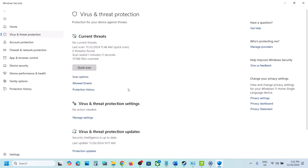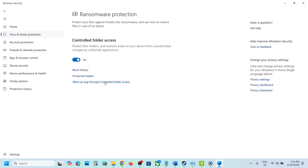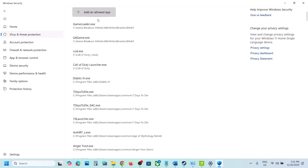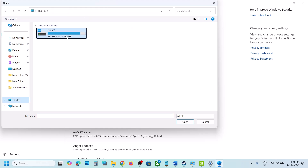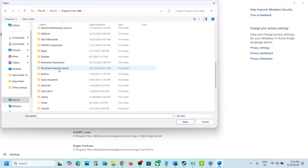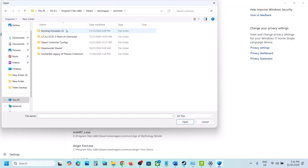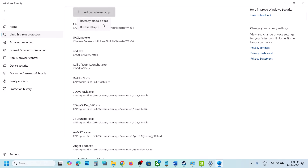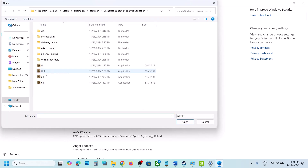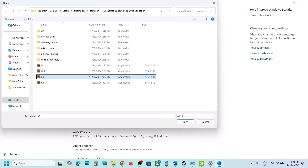Scroll down and click Manage Ransomware Protection, then click Allow an App Through Controlled Folder Access. Click Yes to allow, then Add an Allowed App, click Browse All Apps, navigate to the game installation folder (C drive > Program Files > Steam > steamapps > common > game folder), and select all the exe files one by one. Then launch the game.